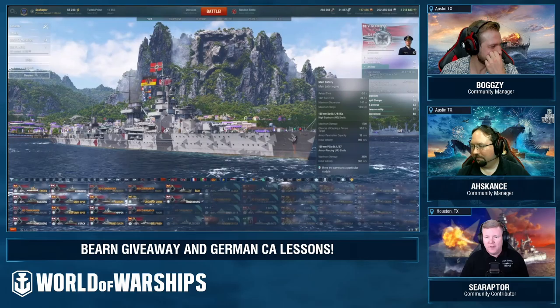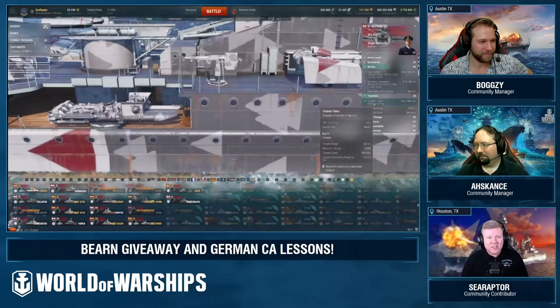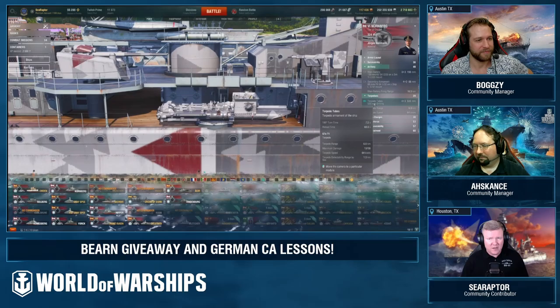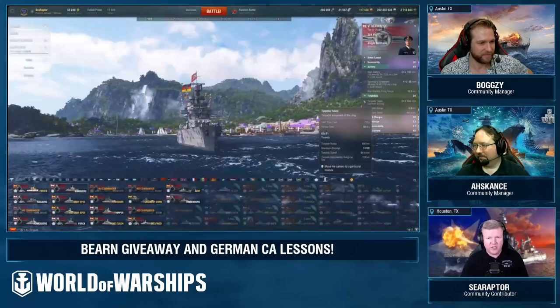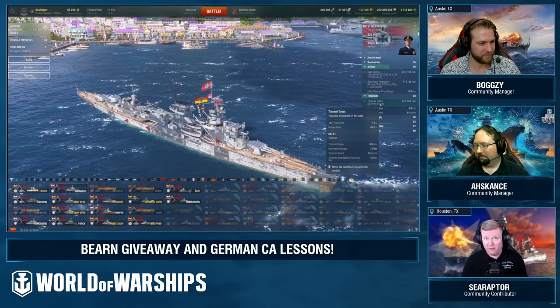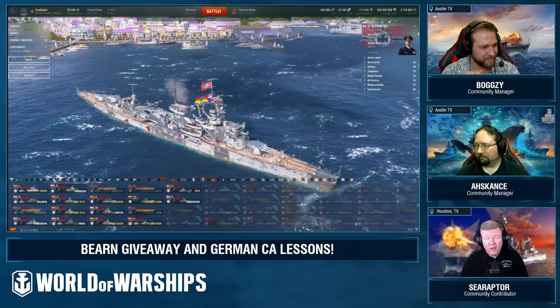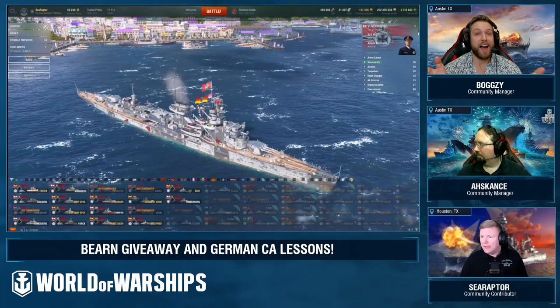Don't discount the torpedo armament on German cruisers — most have a very healthy loadout, usually at least two triple launchers per side from Königsberg onward. Hindenburg gets two quad launchers per side; Roon has a single quad per side, making her a bit gimped there. They only have six kilometer range, but if you can work the cruiser into range of something bigger than you, you can punch well above your weight class — particularly in the heavy cruisers that have the armor and heals to push in close.